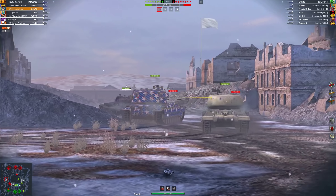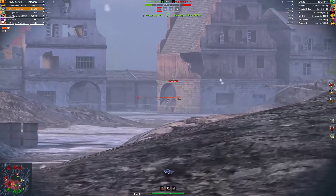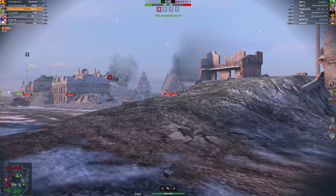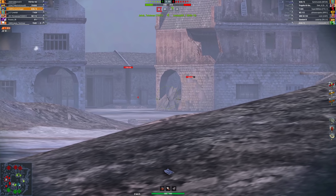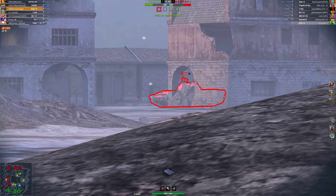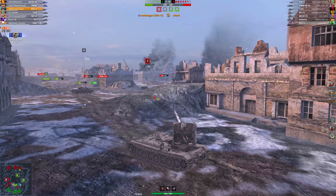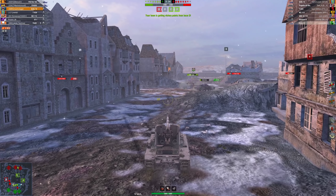I could have gone for another shot on the Grille, but I decided not to. Take a look at the middle — the Grille is still on the cap, that red WZ is still over there. We see him, we're just going to wait, pre-aim, wait a bit more — he's rolling back — and boom, there we go. Thank you, 699 damage. That's what I meant by punishing the enemy: he got a bit greedy.